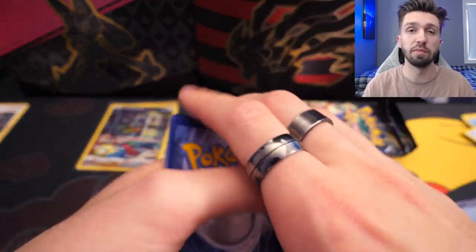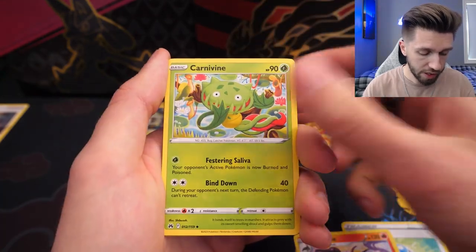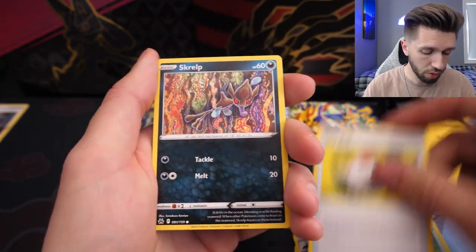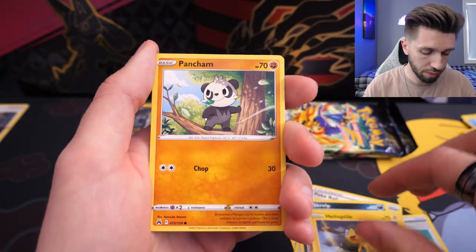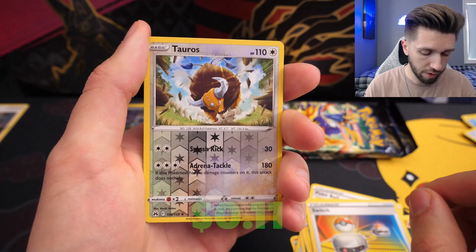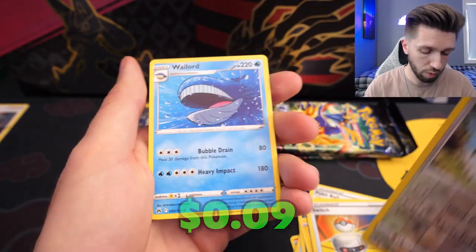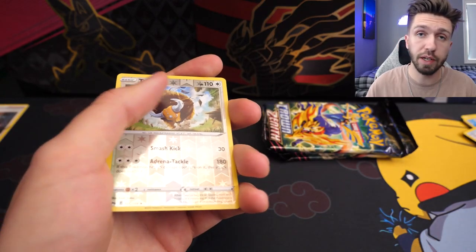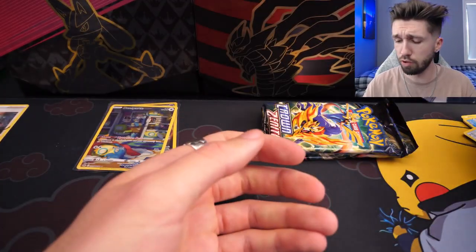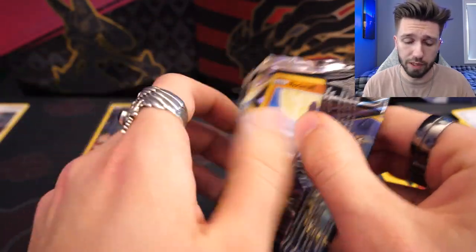I'm going to go for electricity this time — you guys tell me what you think. It is dark. Salazzle, Carnivine, Poké Ball, Scribbles, a panda, and a very nice Taurus. For the rare, we have a Wailord. You know, whales have the largest penis in the whole of the mammal kingdom. They actually have the award for the largest. Enough about whale penises — we move on.